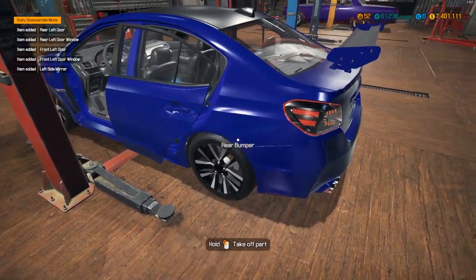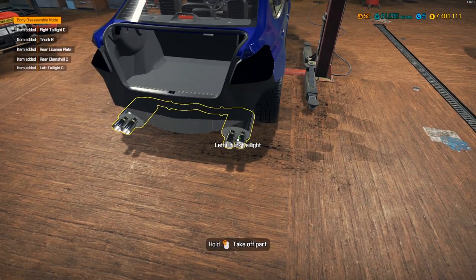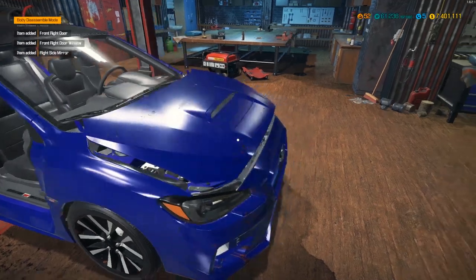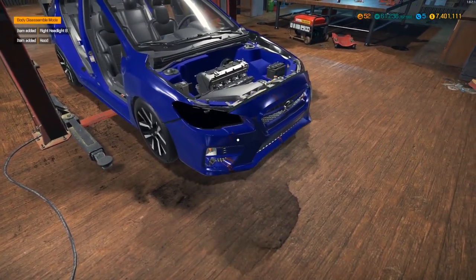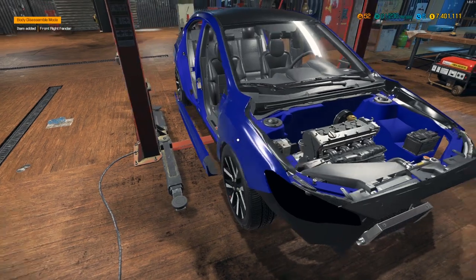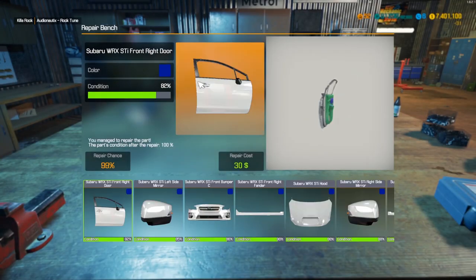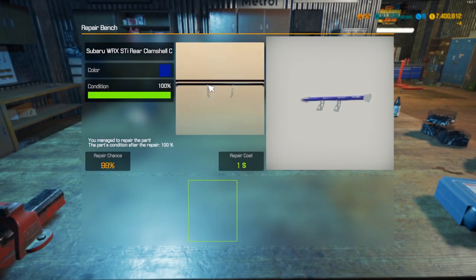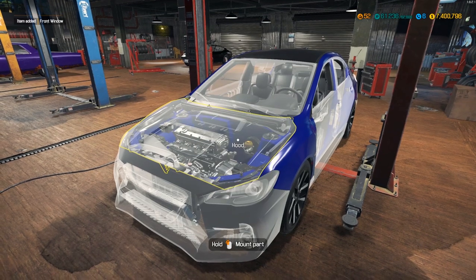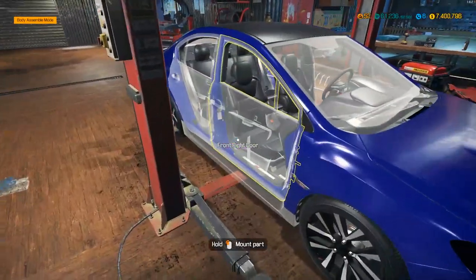Next we're going to take off all the bumpers, all the doors, hood, everything — it's all just slightly scratched up and it makes it look awful, but it's really not that bad. I spent pretty much no money restoring this back up. I just gotta make sure to check everything to a hundred before we slide it back into place.